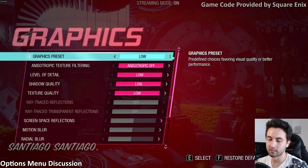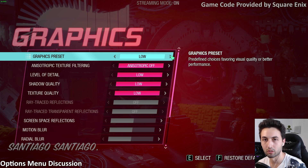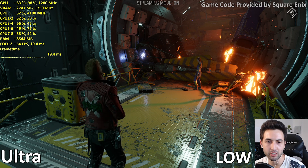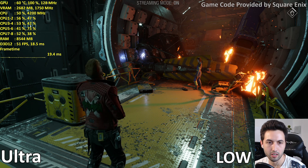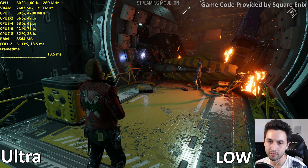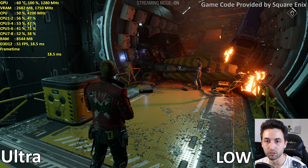From low to ultra, the visual difference is pretty minor. You get better draw distances for grass and 3D objects, and higher resolution shadows, but I'm honestly not noticing a huge difference looking at them side by side. Here's a short clip comparing low versus ultra — ultra on the left, low on the right. The biggest difference between low and ultra is the reflections: on ultra you get screen space reflections, on low you have no reflection, more like a cubemap.